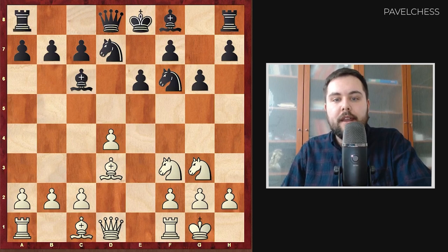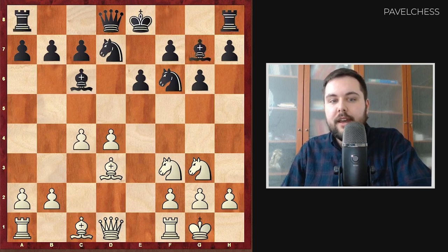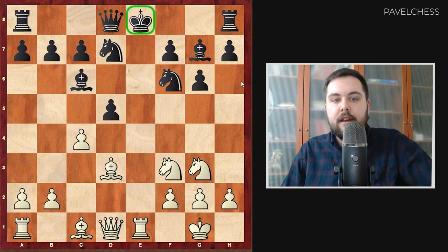The main line for white is b3 and I will show you the ideas. The sidelines include c4, which is quite interesting: after Bg7 and d5, white's idea is that after taking on d5 they play Re1 with threats to the king and black needs to lose the right to castle. But this position is quite okay for black.